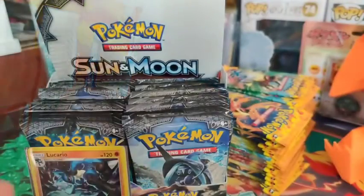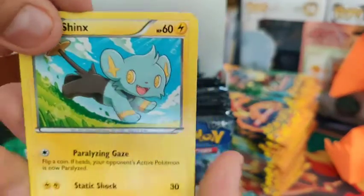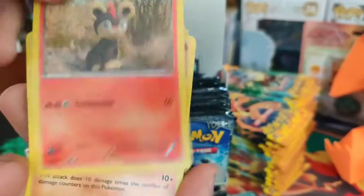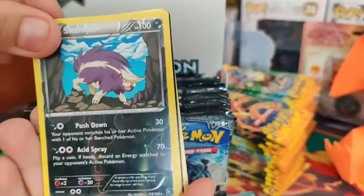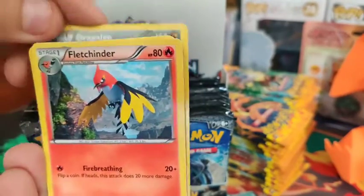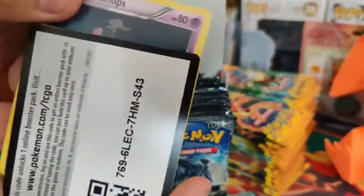Let's get into our sixth pack - we're now at the halfway point of this video. I'm Pokey Vince, as always. We got the Geodude, there is our reverse, and non-holo. 0 for 3 on these Flash Fire packs. Hopefully these weren't weighed - I bought them from a game store that said none of their stuff is weighed, but so far 0 for 3.